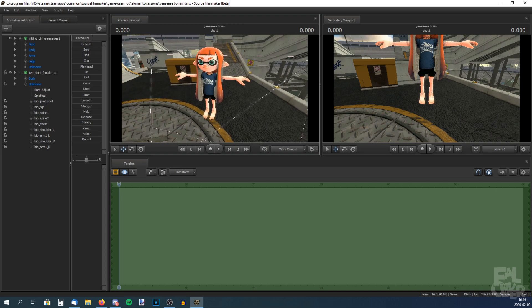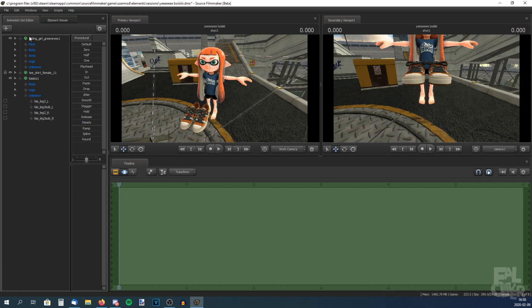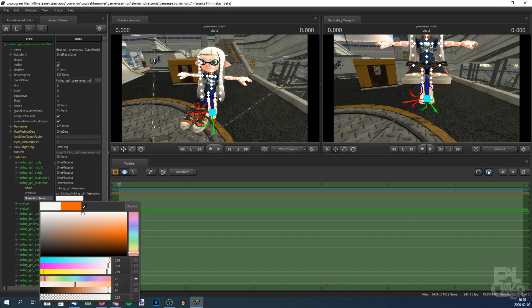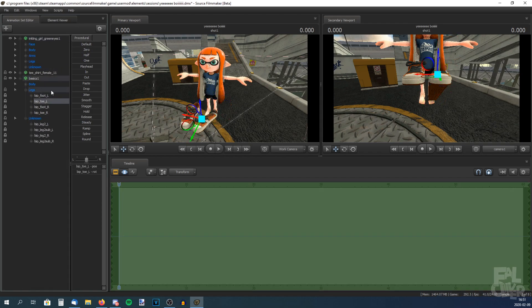Now we want some shoes — search for Splatoon shoes. Let's go with basics. This skin — it matches the hair. And if you want to change the hair color, you can right-click, Add Override Materials, Show in Element Viewer, Model, and click on Materials, then Inkling Girl Team Color — and here you can change the color. But I don't want to do that, so Ctrl+Z. Now we're going to put on the shoes, same process as before.